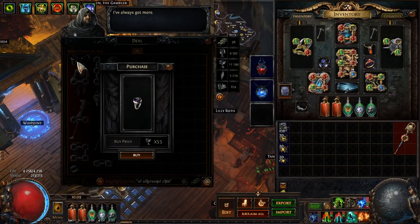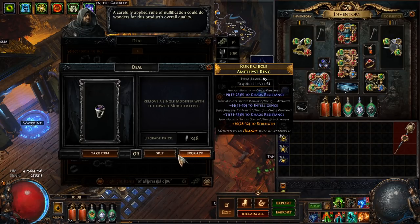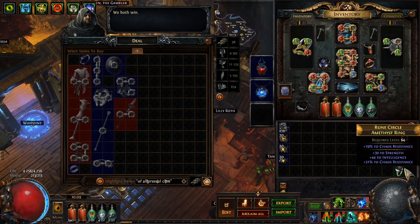This ring is a very good starting point — chaos res suffix on an amethyst base with attributes. Attributes are very popular, so I'm gonna skip this. Now I'll use this so that I don't have to skip the next one. Do I want to skip strength? I don't think so. We're just hoping we don't get a reroll. Remove all suffixes of course. We can keep this as a recombinator base — maybe we can combine it with something else nice.